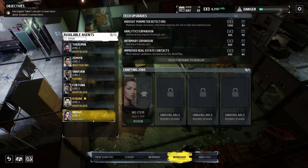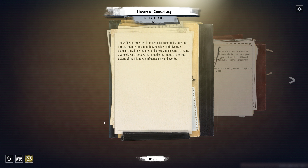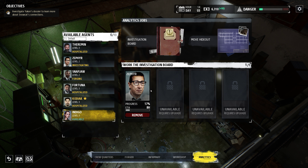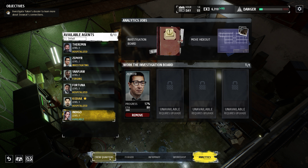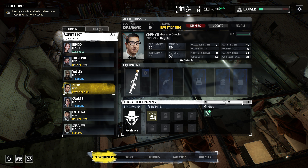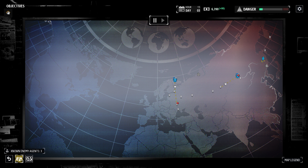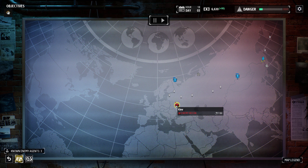Progress at 17 percent — not sure what he's doing. Maybe it's an automated thing and I don't need to connect everything manually; I can just send an agent and it does it for me. It didn't give him anything though, which is disappointing. Maybe once it hits 100 percent. Special activity disappeared.